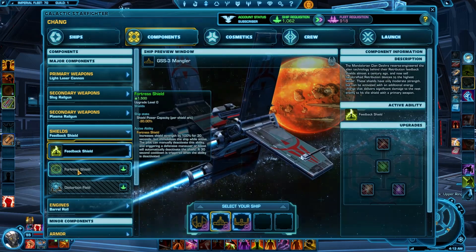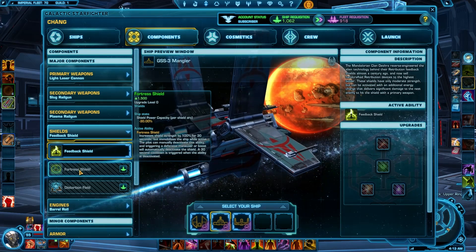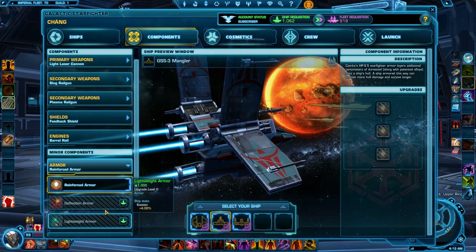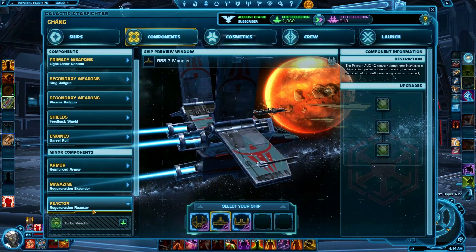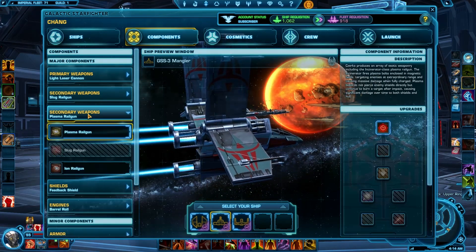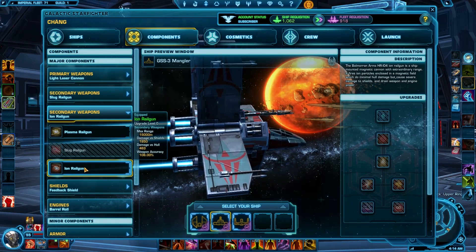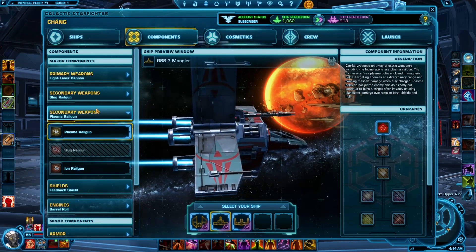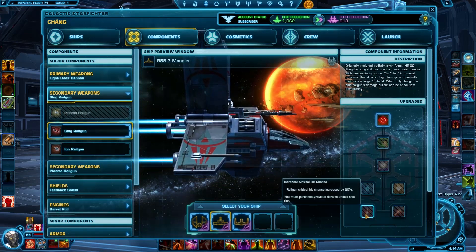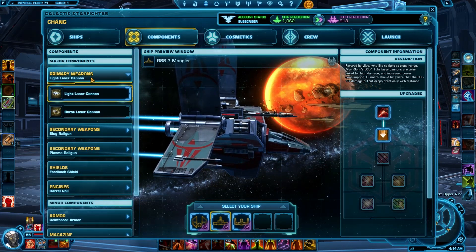I haven't upgraded the feedback shields — I want fortress shields eventually. I'd much prefer the deflection armor over what I currently have. The secondary weapons — you can change between them by pressing one. The ion cannon has its place; I don't think it does much to hull, but it does take down shields really quickly. The slug goes straight through and does a lot of damage, and you can actually get it to ignore armor. Not a big fan of the burst lasers — the light laser cannons with quad fire I was using earlier. I can't really see them being very good, but maybe someone can tell me they're better than I think.